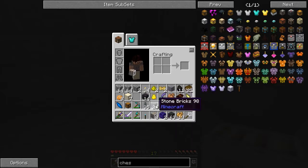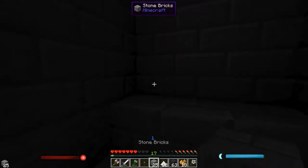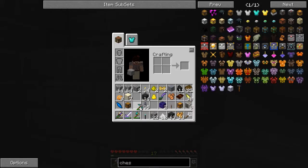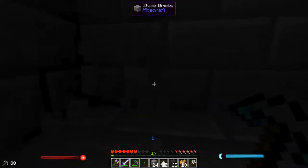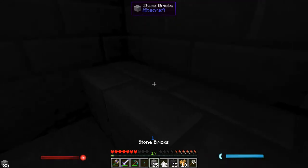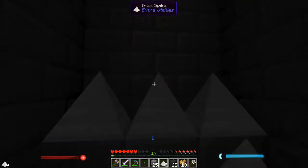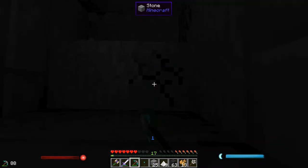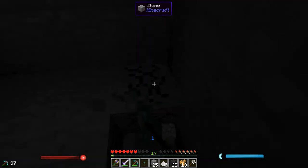I need some stone as a base here. My inventory is getting full of junk. So the spikes are going to be like this — there we go, that's good. We're going to go down one block, and there's going to be a room below this, though it's only going to be a small room.